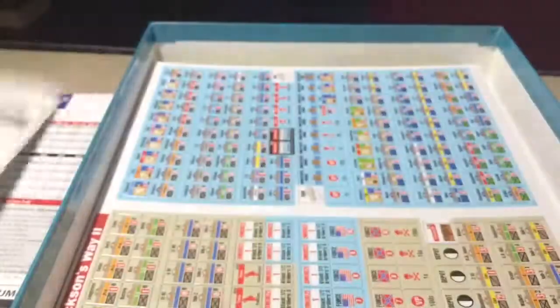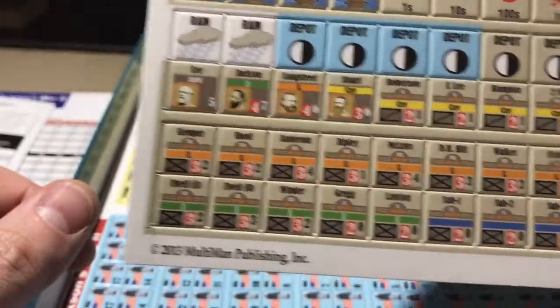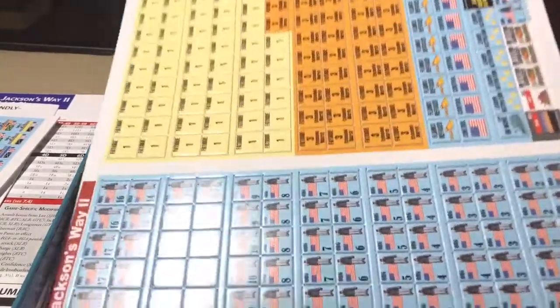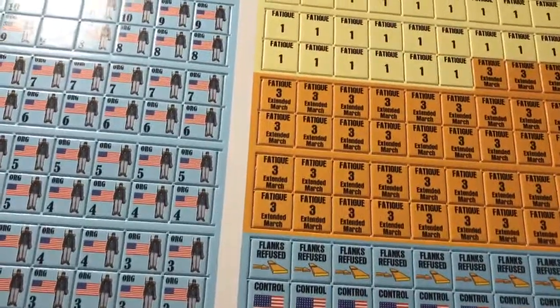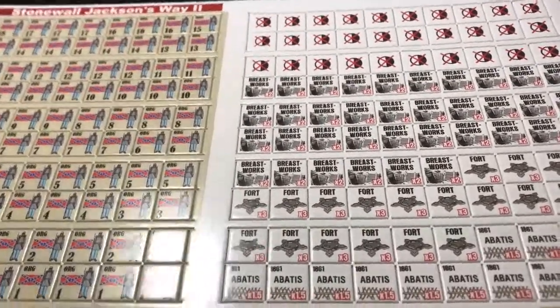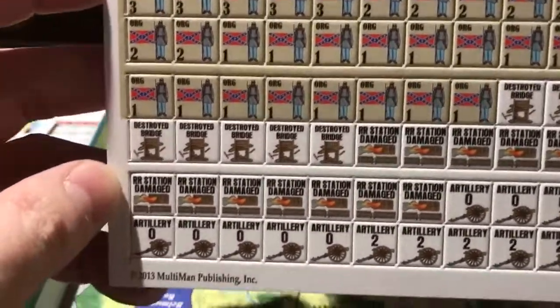This is kind of cool — there's a command radius summary card. Here are the updated counters. There are some leaders on here. I believe this game has a battle board type of thing where you see basically a number represented on the board but you don't know what's in it — it's in a box, though I'm not 100% sure. Here's the Confederate counters — nothing too awesome, but they get the job done.